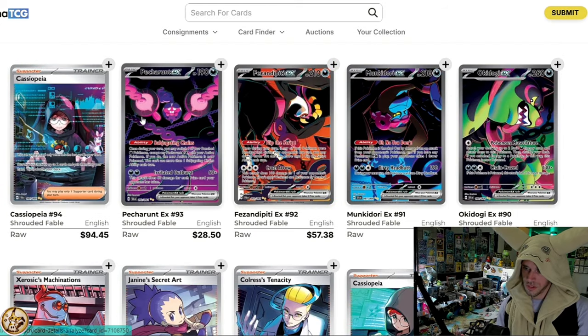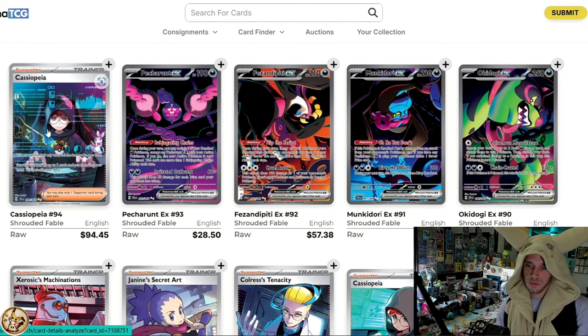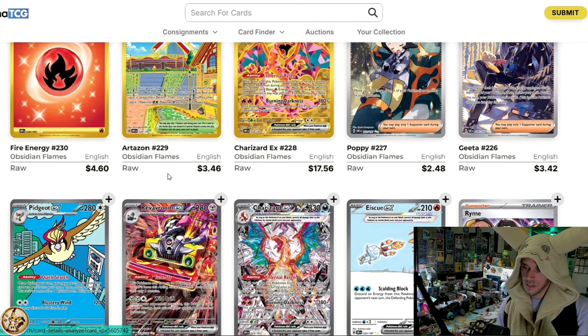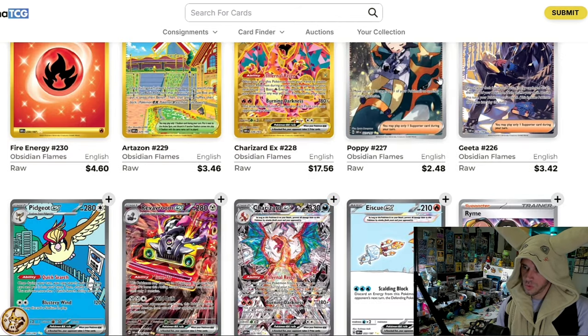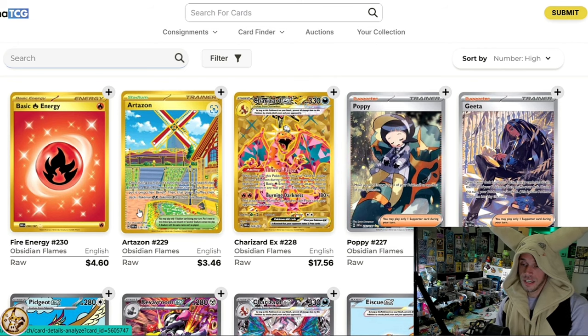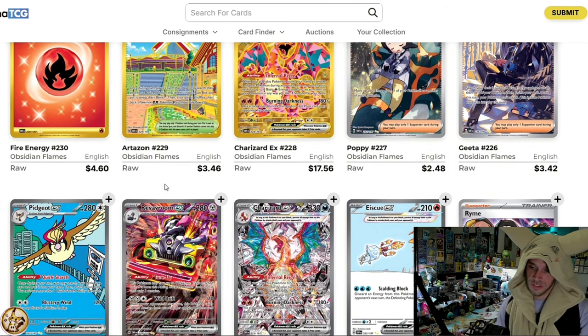Going back to Shrouded Fable — it's these four boring copycats and the should-be Penny card. I'm giving the SIR category to Obsidian Flames. Shrouded Fable only had five total, while Obsidian Flames has six. So, Hyper Rares to Obsidian Flames and SIRs to Obsidian Flames — Obsidian Flames is definitely winning so far.